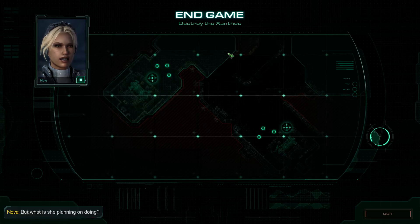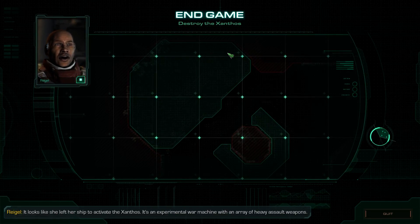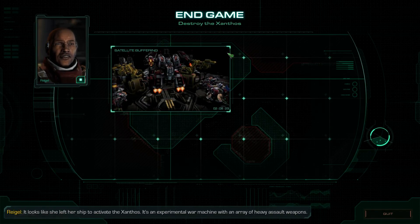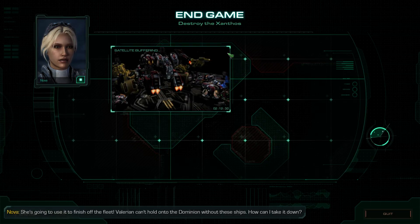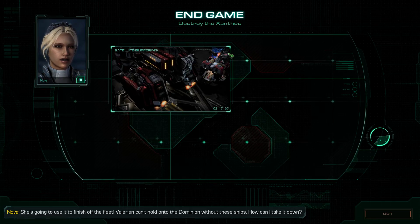But what is she planning on doing? It looks like she left her ship to activate the Xanthos — an experimental war machine with an array of heavy assault weapons. She's going to use it to finish off the fleet. Valerian can't hold on to the Dominion without these ships. How can I take it down?